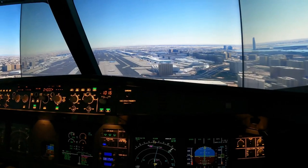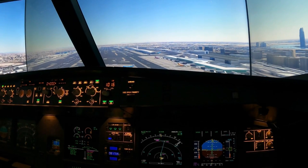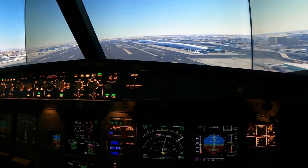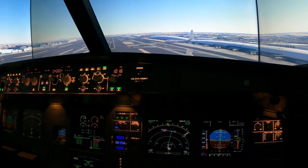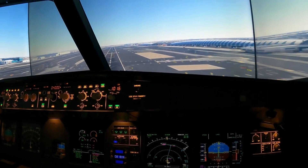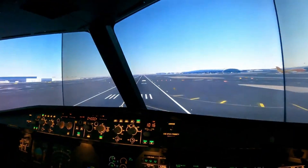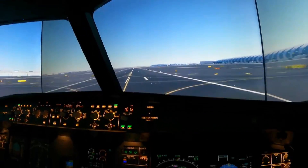Maintaining flight directors, very little sidestick input required. 500 feet — cross-checked. 400 feet — LAND on the FMA, we're committed to the landing. 300 feet. 100 above minimums, keeping the aircraft coming in, giving a little more rudder as required. Minimums — continue. 100 check. Asking the pilot monitoring now — at 50 feet, reset the rudder trim. 50 feet — reset rudder trim, bring power to idle. 20 feet — a little bit of left rudder, flaring, and we're on the runway. Pull both reversers.